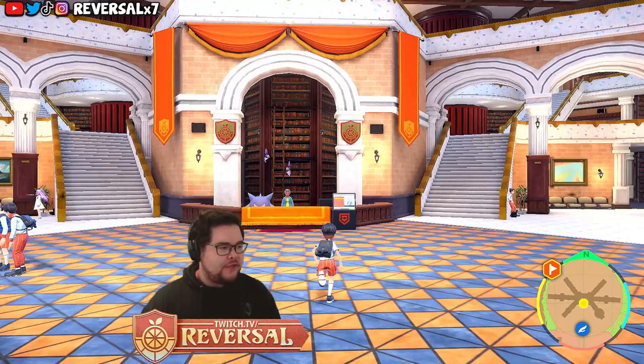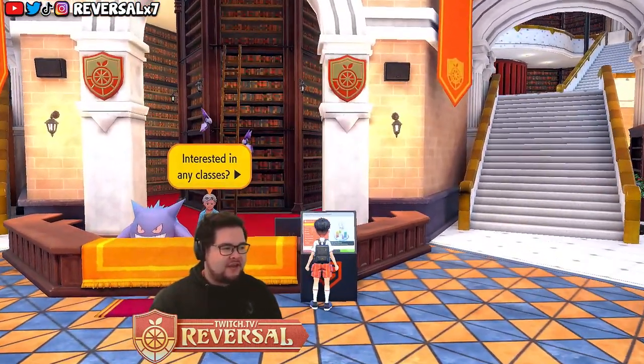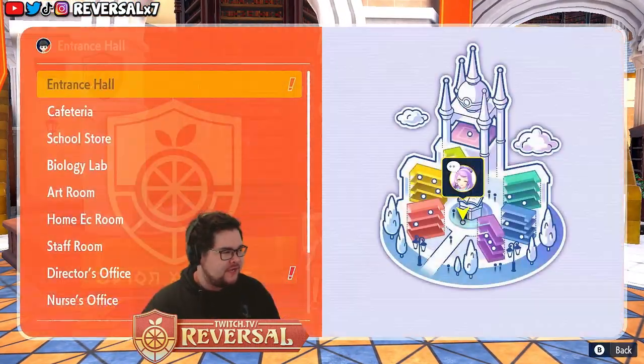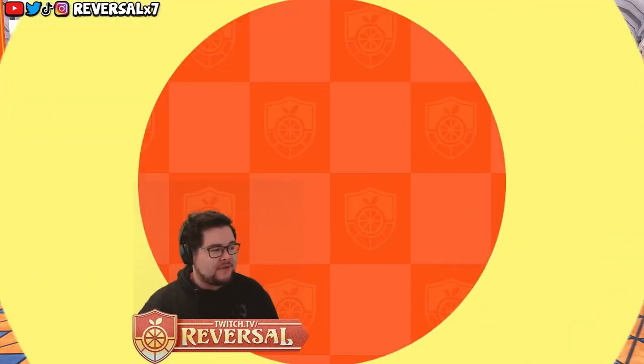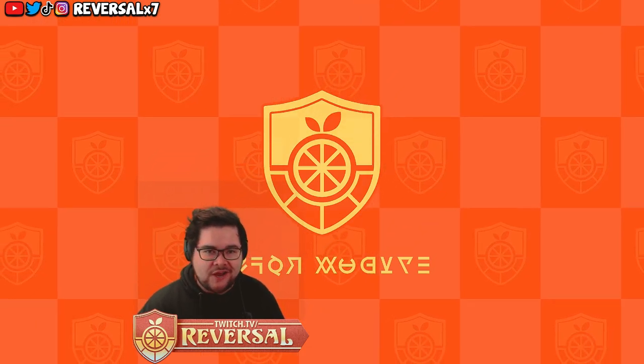Once you make your way into the Academy, all you need to do is go to this desk right here. On this little computer screen, it will tell you about the different rooms that will be available. You'll want to make your way to the Biology Lab, because that is where homeroom teacher Jacques is.